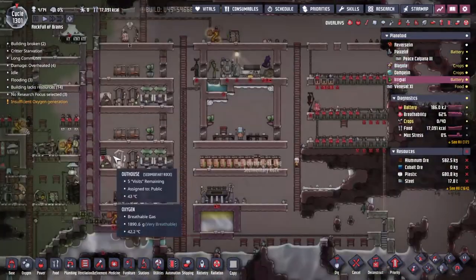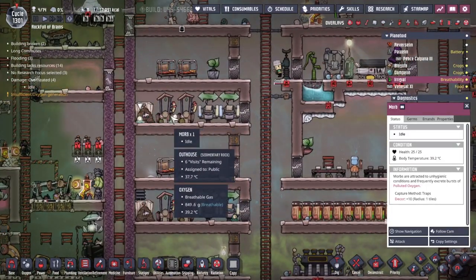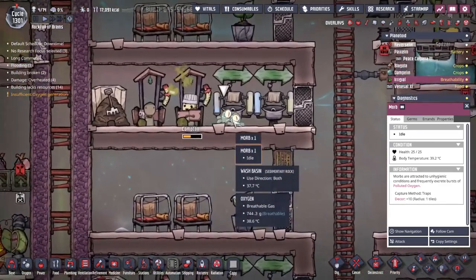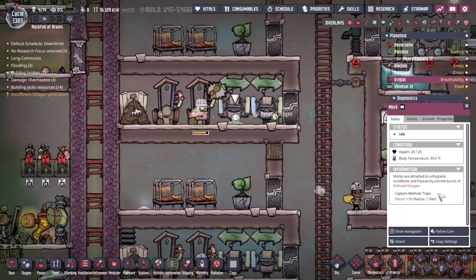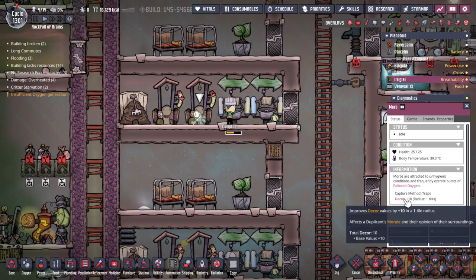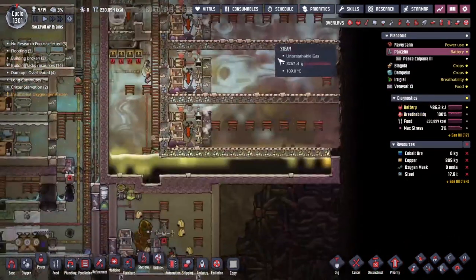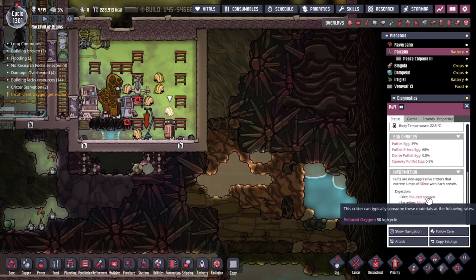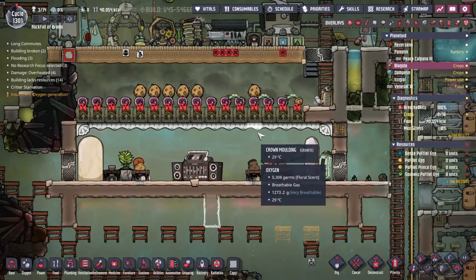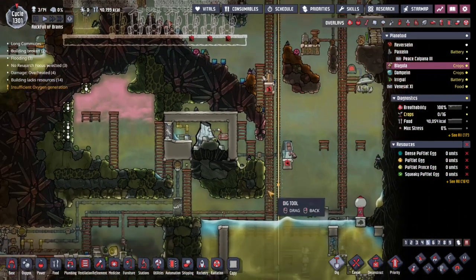I want a renewable source of polluted oxygen. If we come over to Irrigal, back when we were getting it up and running, cleaning the toilets wasn't the highest of priorities. This has now been resolved. But whilst they were not being cleaned, these morbs got created. I like these morbs — they produce a bunch of polluted oxygen every so often. Polluted oxygen, when eaten by puffs, causes them to excrete slime. And slime is what I'm after to feed the dust caps.